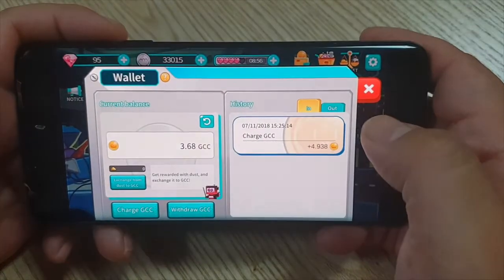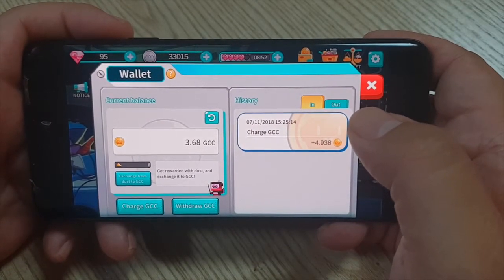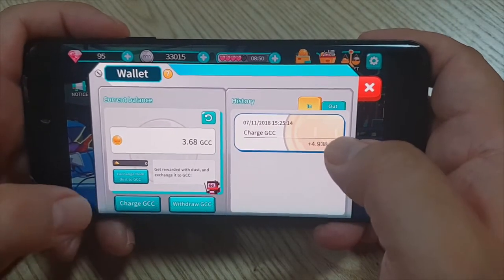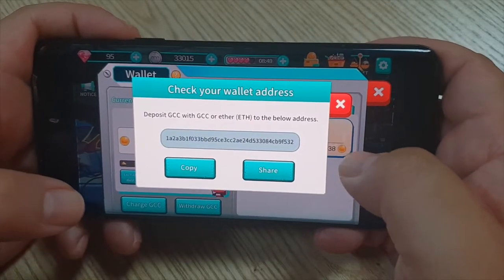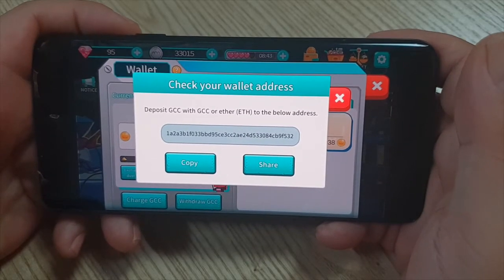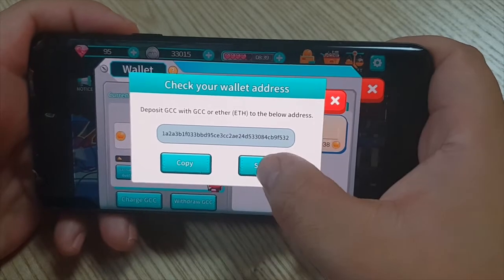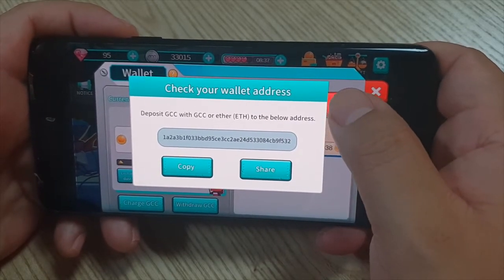Wait, what's this GCC? So when you put your Ethereum in, it gets converted to GCC. They give you a wallet address and then you just send to that address. It'd be nice if they put a QR code here or some other thing to make it easier to export it. But it does have a share option that I can then send as a message somewhere.